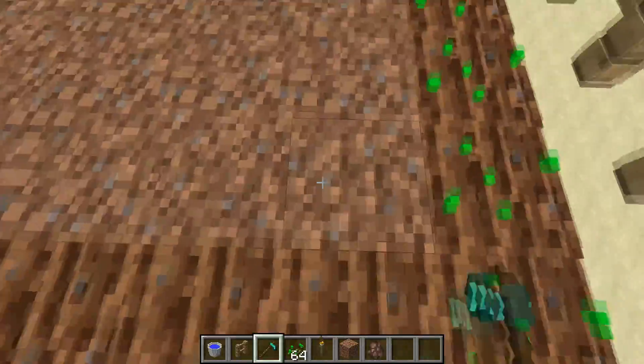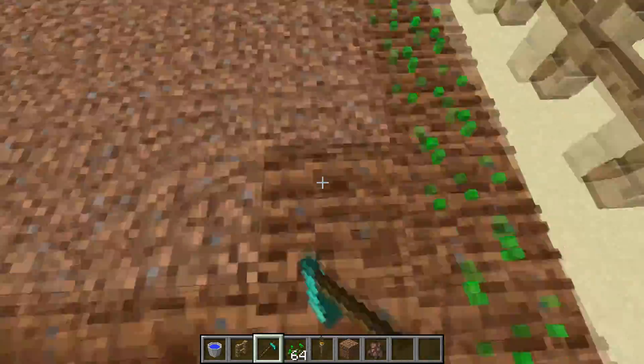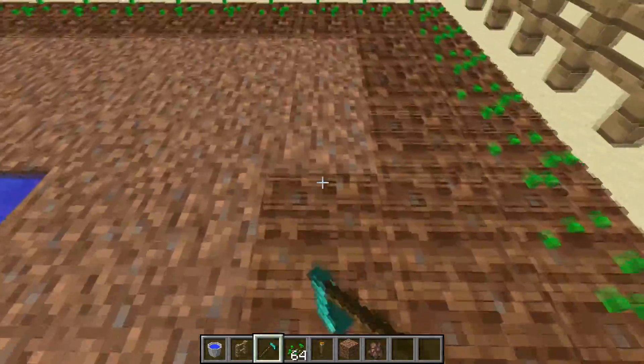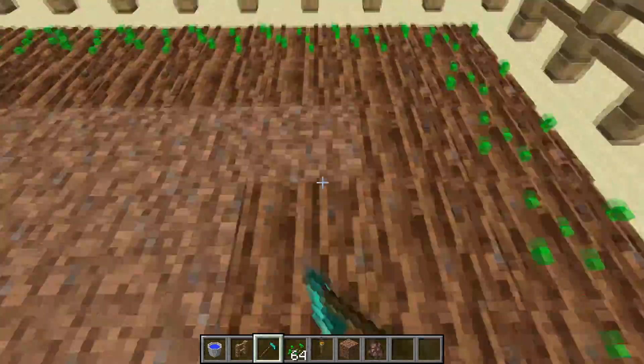Once you're done with the fences, go around and place all the seeds. You need 121 seeds for every block — 11 times 11 is 121.